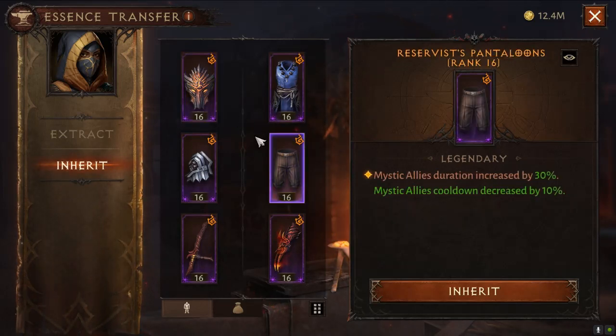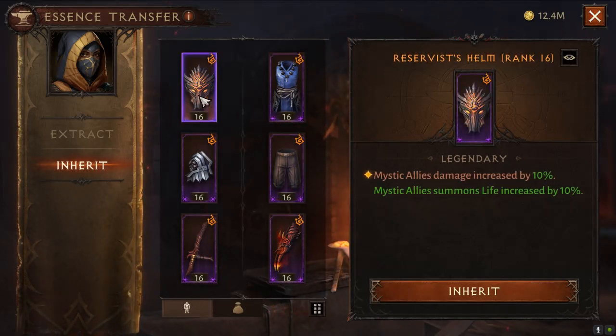The two pieces for Mystic Allies are really only in there for the bosses. With this setup there are quite a few bosses, when you're pushing the upper limits of your threshold, that you will not be able to beat within the time limit. So you may have to fish for certain bosses with this setup. I'll fast forward you to some gameplay.